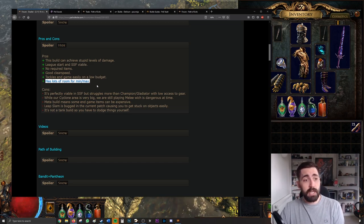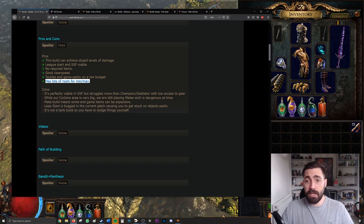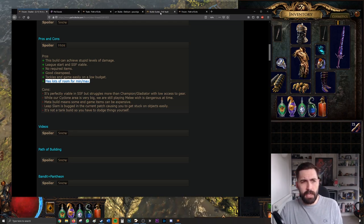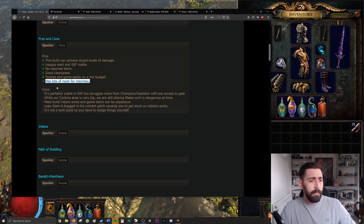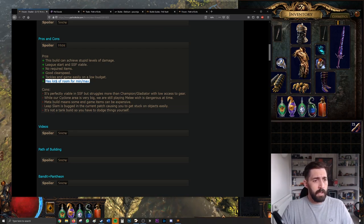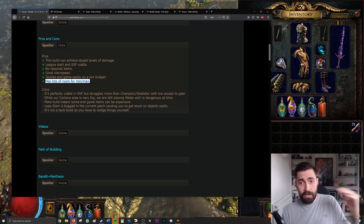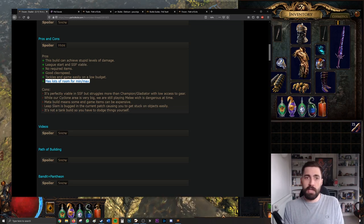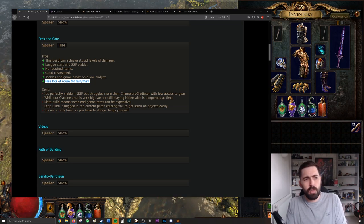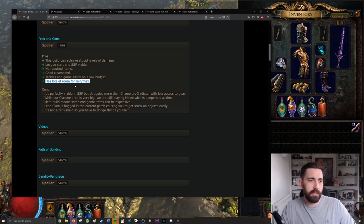Lots of room for min-maxing means you can start this build with no gear, but as you progress you find and sell items, buy better gear, and push your DPS further. You might start the league at 100,000 DPS and push all the way to 2 million and beyond — it's fun to see how good you can get.